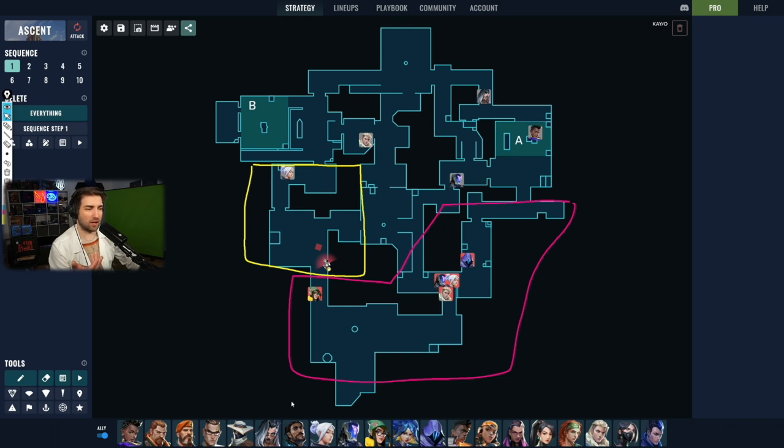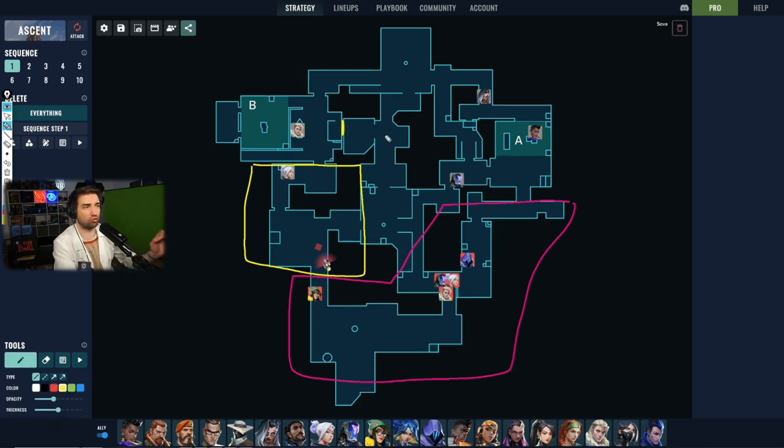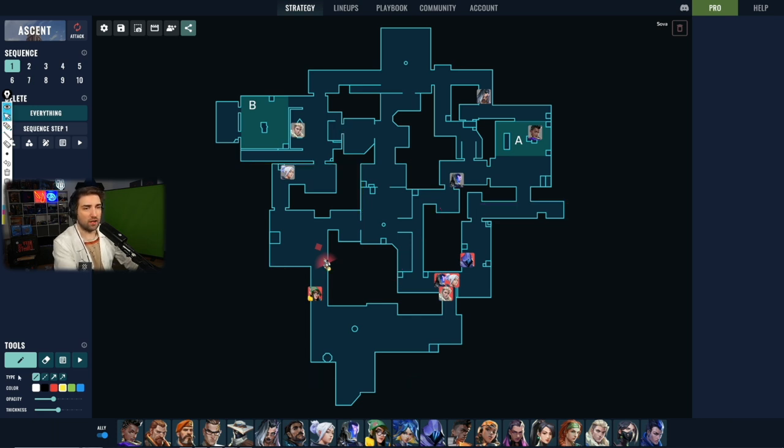Unfortunately, Sova gets attacked by a KAY/O dagger landing on top of market, preventing him from using the drone. When that happens, he goes back to switch, closes the door — which is a crucial piece of information gathered from the map itself. When the door is closed, he doesn't have to watch it, and Jett doesn't have to worry about a flank from market until that door is destroyed, which would be an audible noise. So Sova can reposition into CT and watch the exit out of spawn.